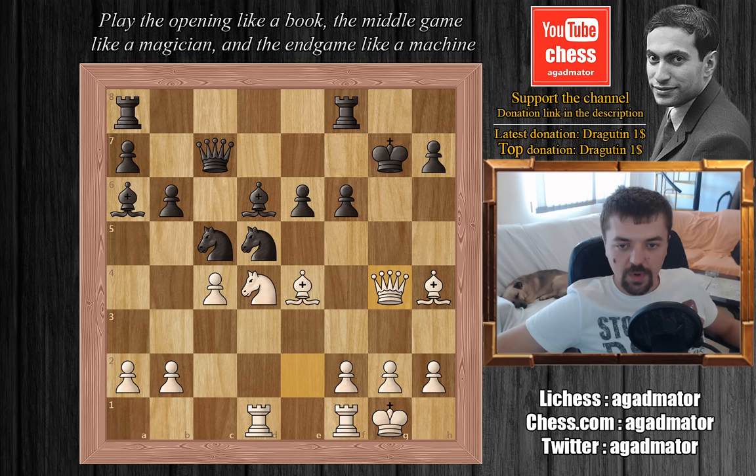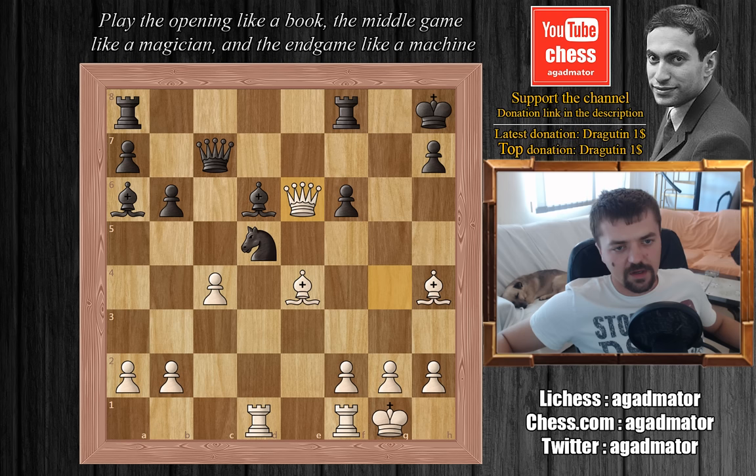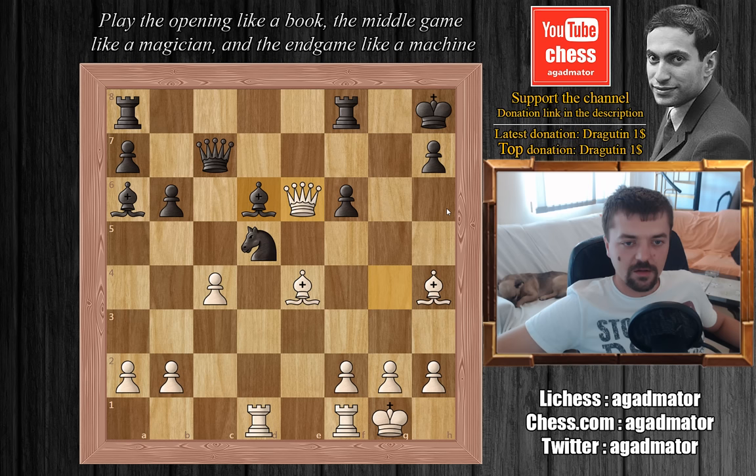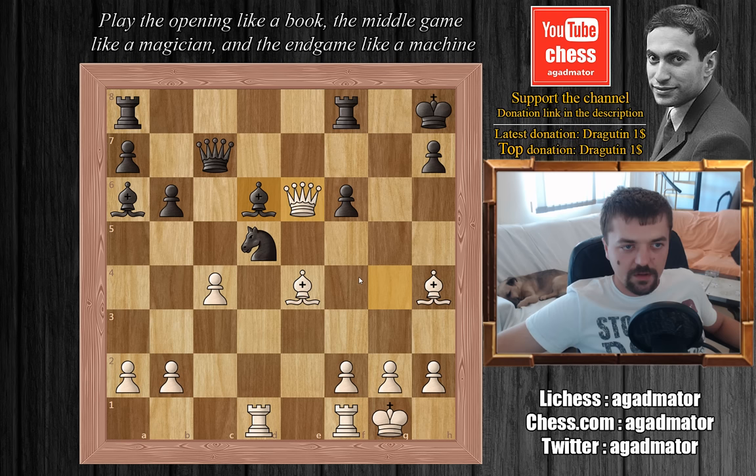Tal plays knight captures on e6, forking the queen and rook — knight captures on e6 and queen captures on e6. Vasyukov has plenty of replies; probably the best would be to capture the pawn on h2, just picking up a pawn. But the knight here is attacked and cannot move because the rook will be hanging from the bishop on e4. Taking all of this into consideration, Vasyukov played rook a8 to e8, attacking the queen and getting his rook out of the pin.